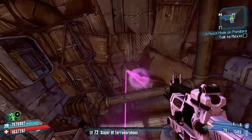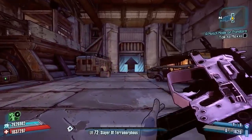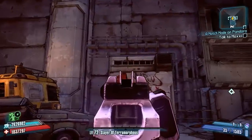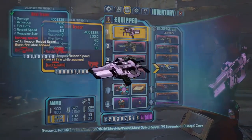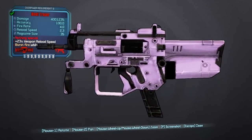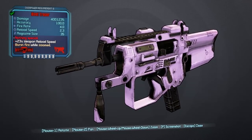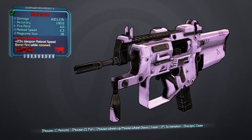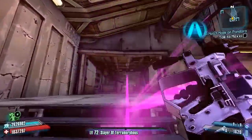This weapon shoots e-tech projectiles and you can see there's some bounce on the bullets as well as some ricochet — nice pink projectiles too. You can see the fire rate increase when aiming down sights. The red text says 'nothing special' — being a bit humble there — but it is now an Atlas weapon. Atlas weapons have come back through these modded weapons. Nice simple skin with a pink color.